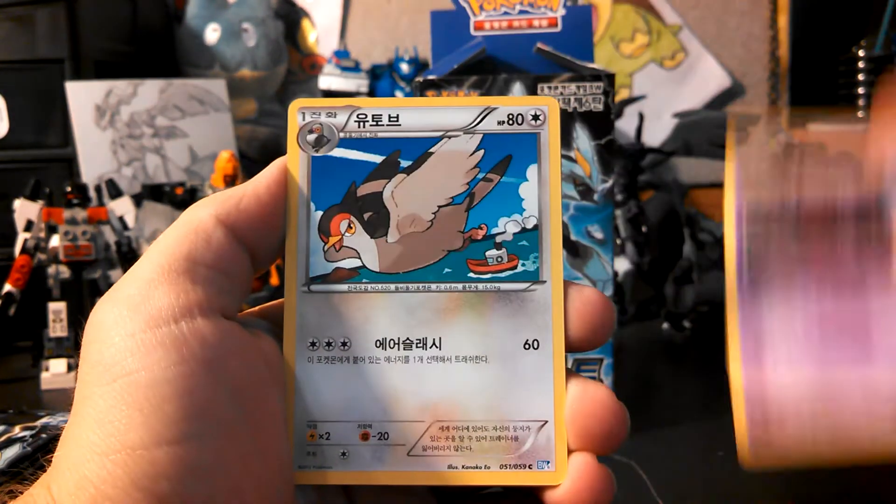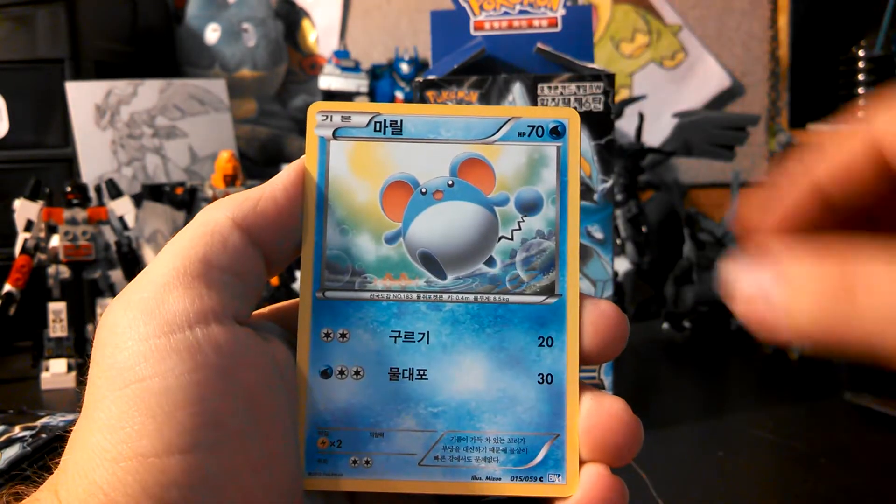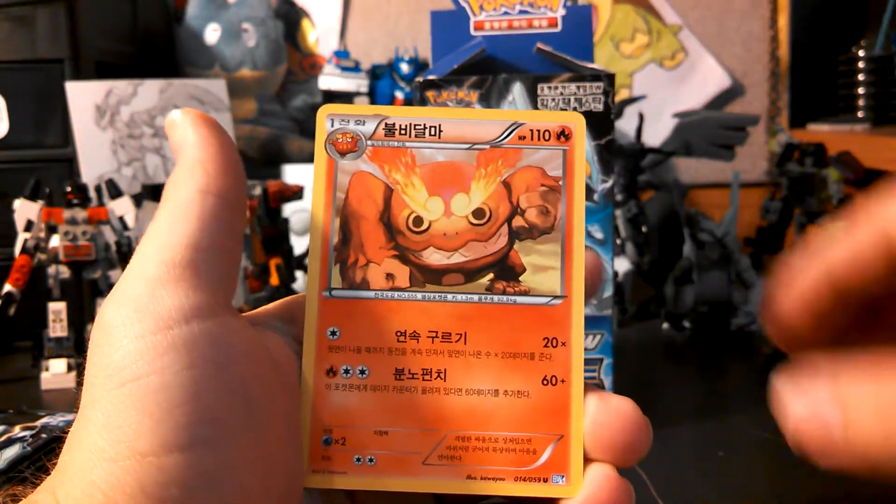Start off with Whirlipede, Tranquil, Merrill, Vespiquen, and our Minitan.